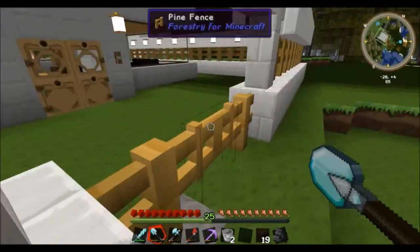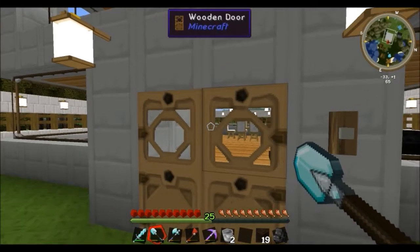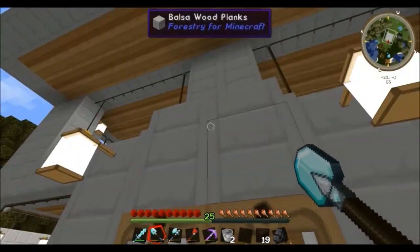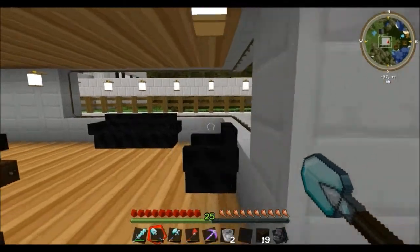Let's go ahead and go inside the house. Well, first I guess we should ring the doorbell. Let's try it one more time. Okay, it doesn't look like anybody's home. Oh wait — it's my house. Never mind. We can just go ahead and walk right in.